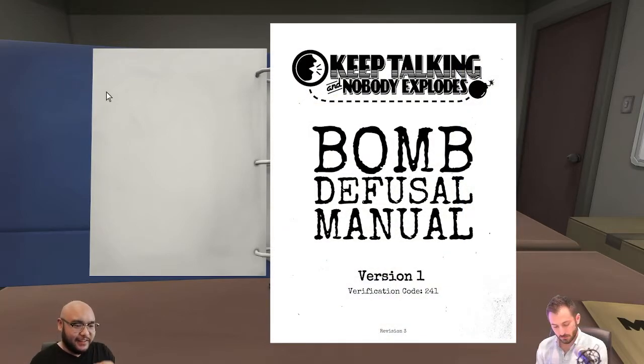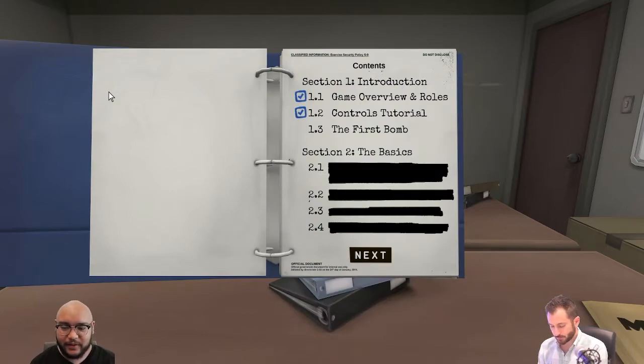In this game, I am going to be defusing a bomb. Problem is, I didn't study very much, so I'm on the call with Andrew, who has in front of him a binder in real life that is a bomb defusal manual. I'm going to be seeing a bomb, and there will be different modules on the bomb — things like wires, a big button, and stuff like that. If I say I'm looking at wires, you have to look through your binder and figure out how we're going to defuse the wire section.